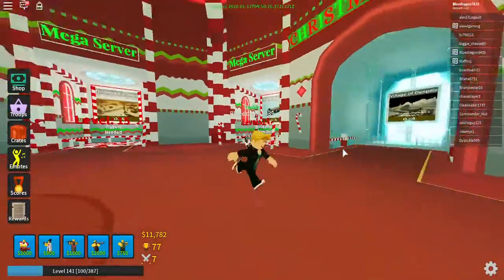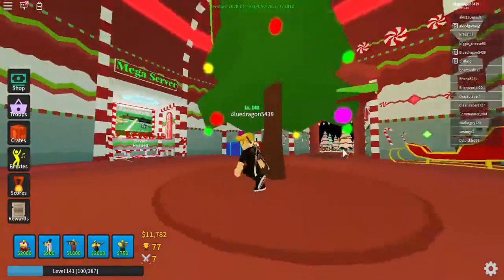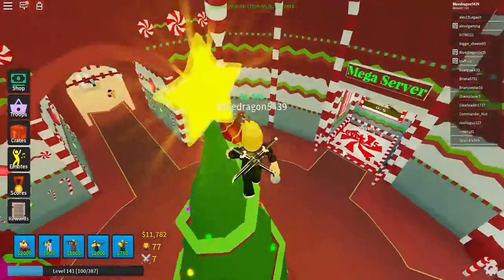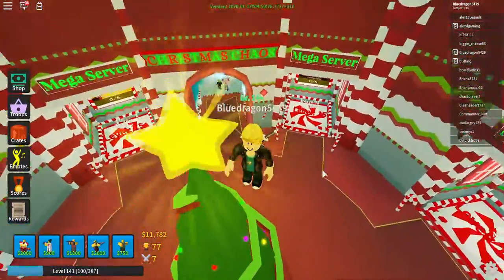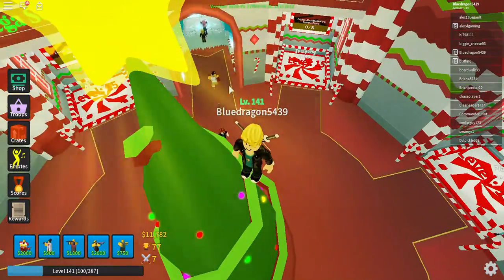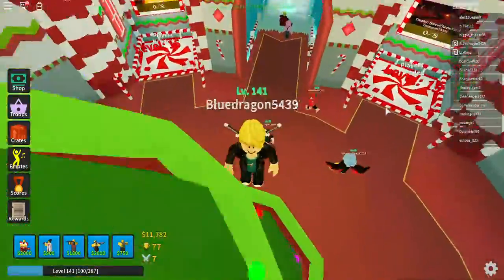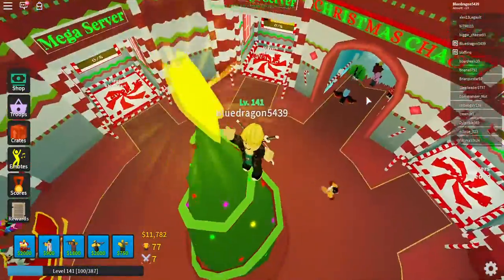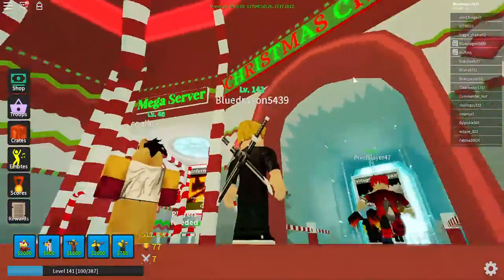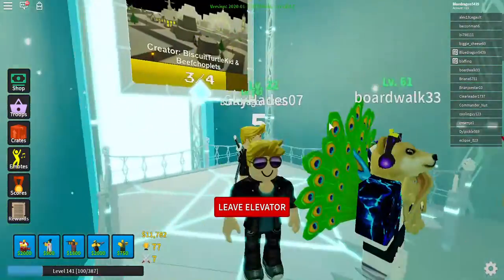We also have our Christmas area — there's a tree, red floor with yellow borders, and the elevators are in the colors of candy canes. The center is in the shape of a mint. There is also a new event called Village of Despair.